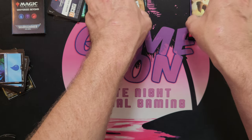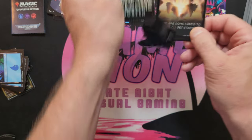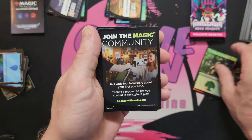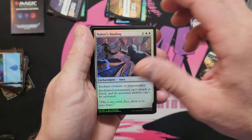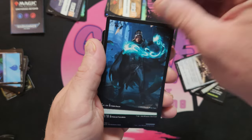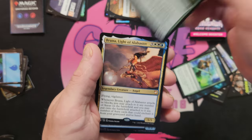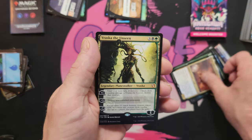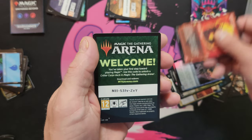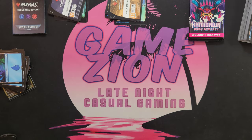All right, let's move on to the Zendikar welcome booster — we already opened one of each of these as shorts. Pretty cool, sweet welcome packs. Binding of the Old God, Demon of Loathing — that's where we got the other one. Commander's Sphere, Tribute to the Wild, Tarjuk's Blightblade, Bruna, Roscoe, Expedition Diviner, Spitfire — and there's your code.